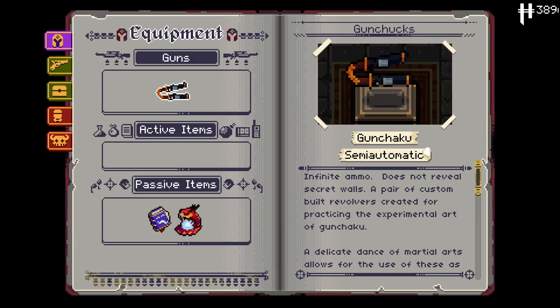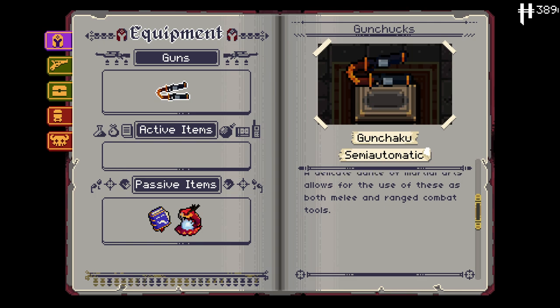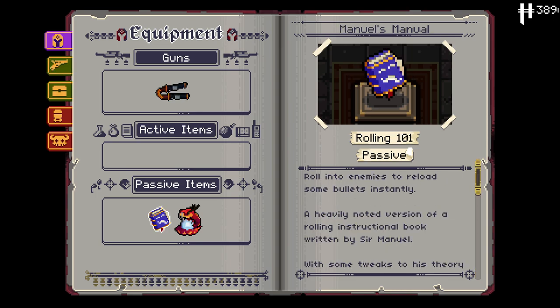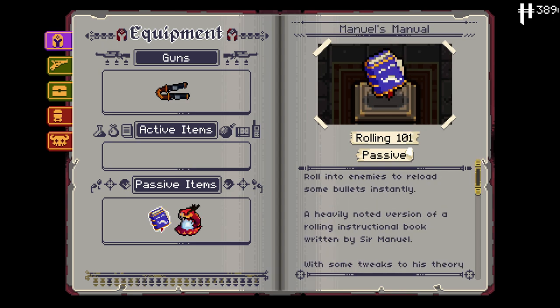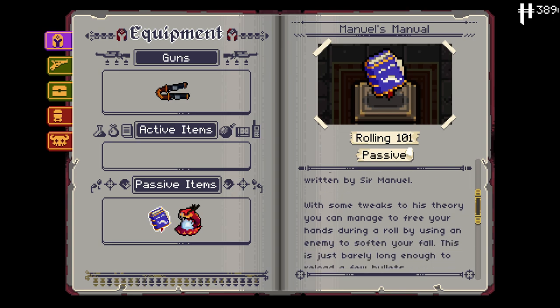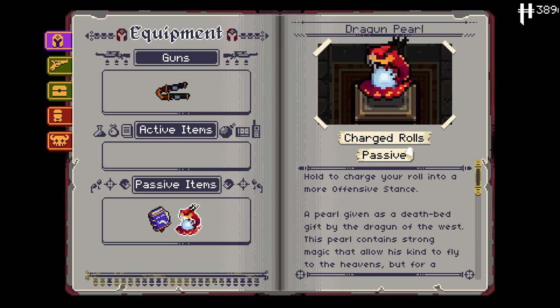Let's take a look at what we start with here. We've got the Gun Chucks, which is awesome - infinite ammo, of course. Delicate dance of martial arts allows for the use of these both as melee and ranged combat tools. No active. We have a passive: Manuel's Manual. Roll into enemies to reload some bullets instantly. Okay, so another rolling mechanic - kind of interesting.